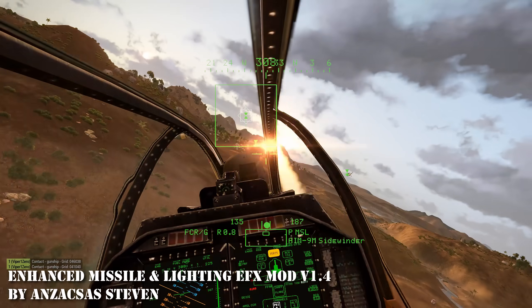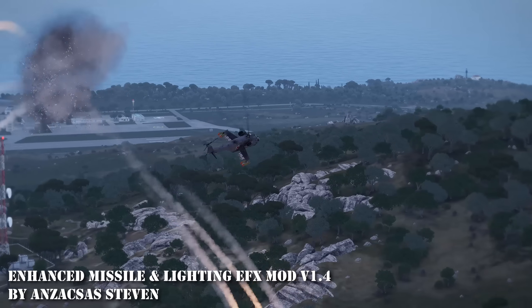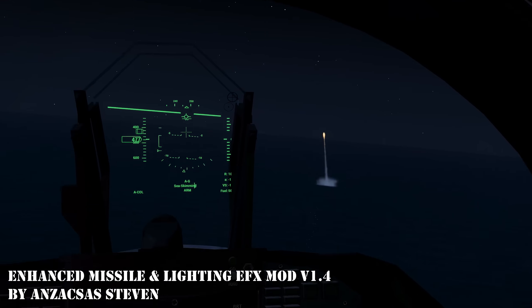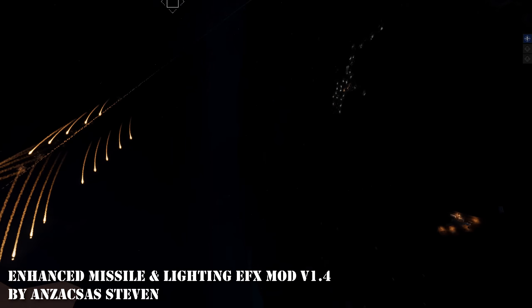At 9 is Enhanced Missile and Lighting Effects Mod version 1.4. Straight up, if you want sexier smoke trails and better lighting for missiles at night time this is the mod. Sometimes you'll get weird stuff happening due to the way Arma 3's engine handles smoke particles, but by and large it's fine — the benefits outweigh the negatives here by a country mile.